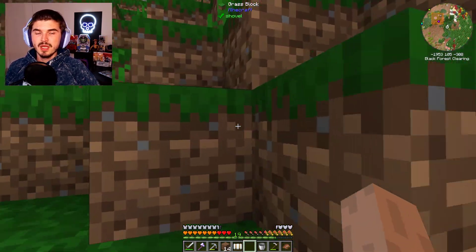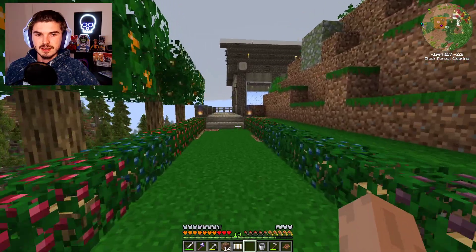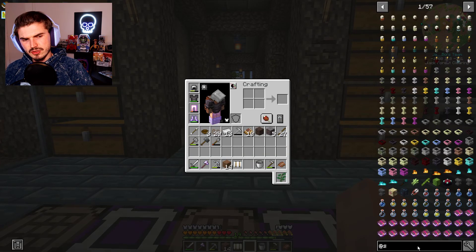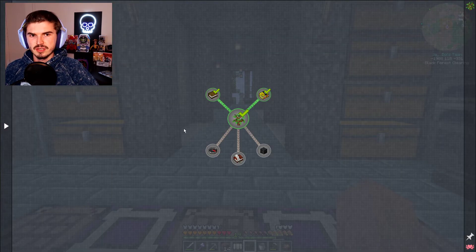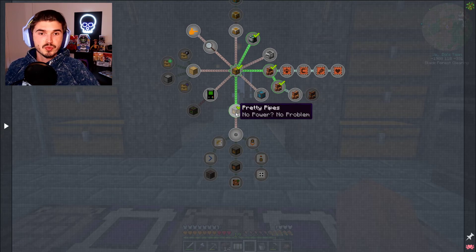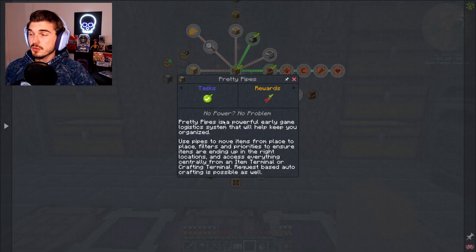Right now we need to address a much bigger problem, which is our storage. Our storage is just atrocious right now — it's extremely hard to find anything. The plan is to actually get into the Pretty Pipes mod. If you go into your questing, it is one of the quest lines under storage. Pretty Pipes is a powerful early game logistics system that will help keep you organized. Use pipes to move items from place to place. Filter and prioritize to ensure items are ending up in the right locations, and access everything centrally from an item terminal or crafting terminal. Request-based auto crafting is possible as well, which is awesome.